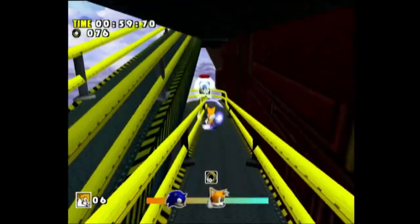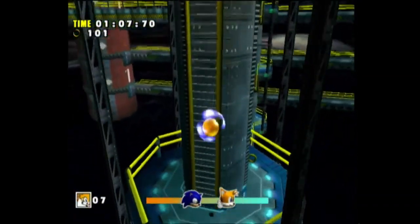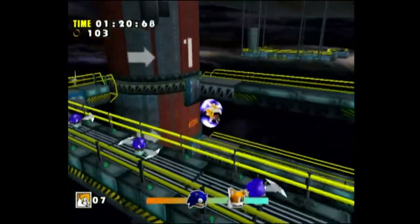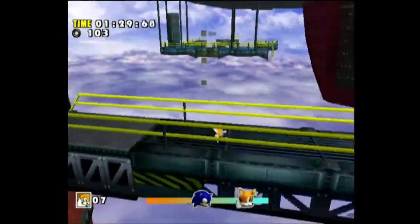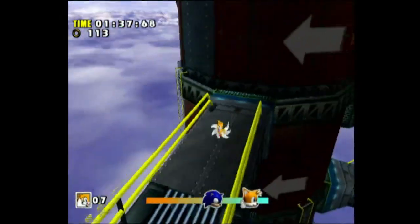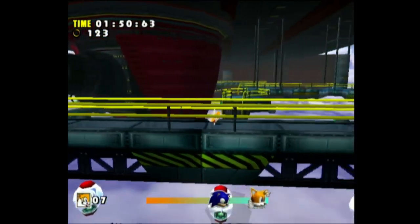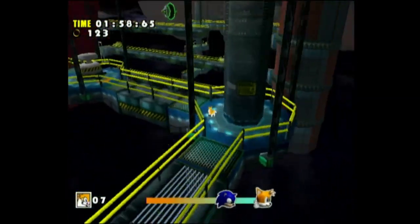There are no spike things like there were when we played this as Sonic. We got a checkpoint and a one-up. We can fly up there and fly over these enemies. We lost the shield, but we can just fly and bypass having to climb those walls. When you play these levels as Tails it's much shorter than when you play them as Sonic.